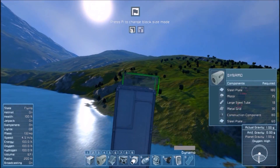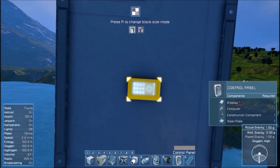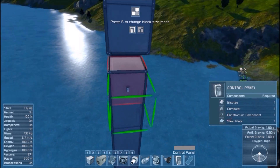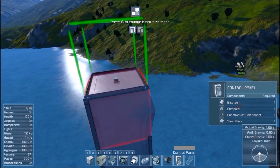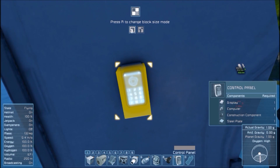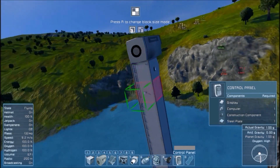Let's see how high up this is. I'll place a dynamo and adjust the height. Our height is closer to 80, so that should be about right — close enough that it doesn't matter.